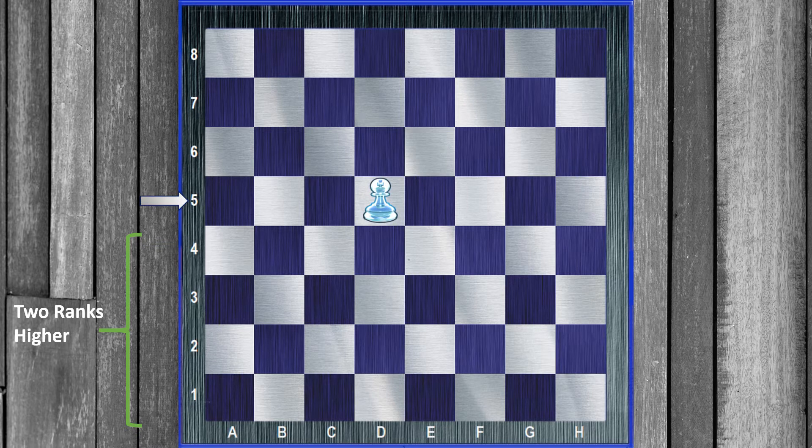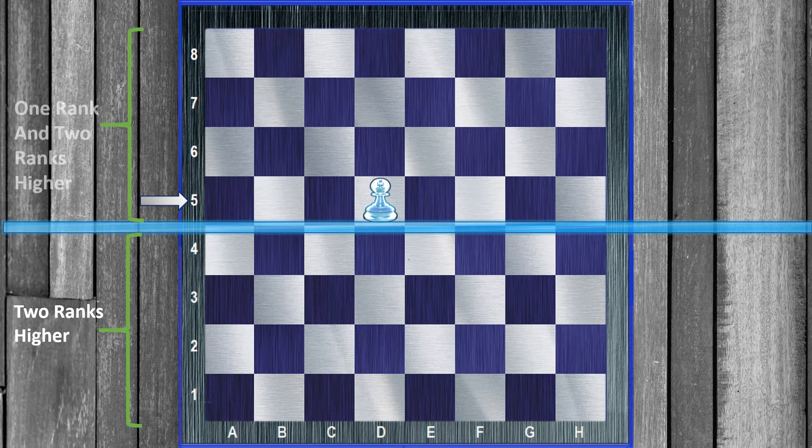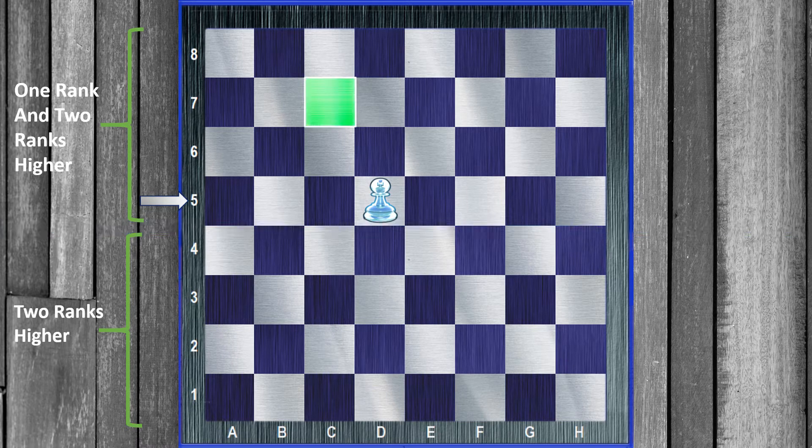And on the 5th rank, the critical squares change just a little bit — there are actually more of them. Once a pawn reaches the 5th rank, the critical squares are both one and two ranks higher. So in this case, it's c7, d7, e7, and also c6, d6, and e6. So with this pawn on d5, if we get our king to any one of those squares, we're going to get a queen. And on the opposite side, if our king cannot get to one of those critical squares, we're not getting a queen — it's a stalemate.